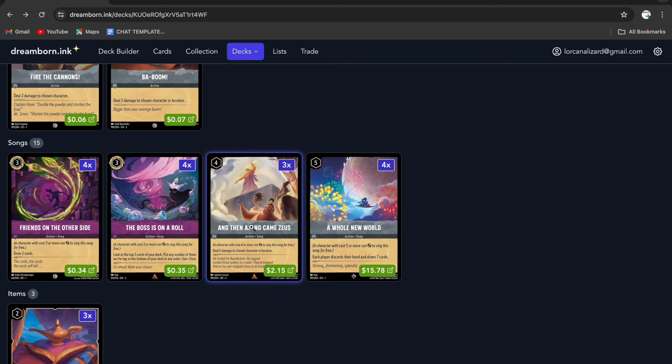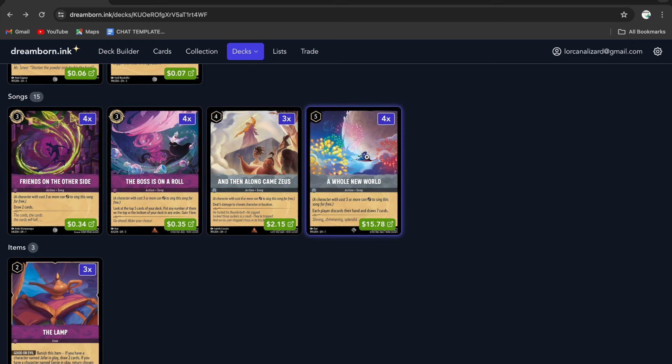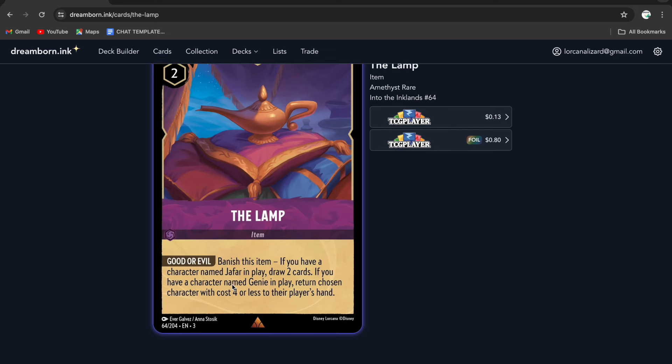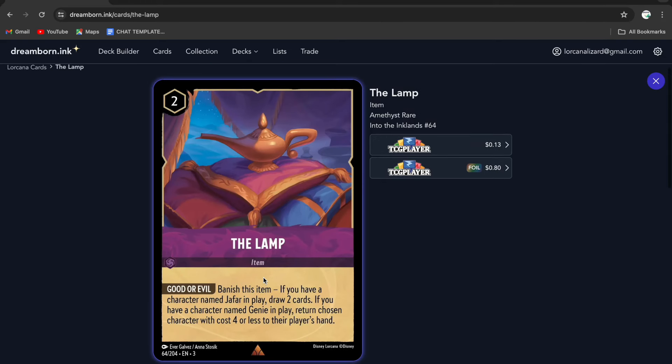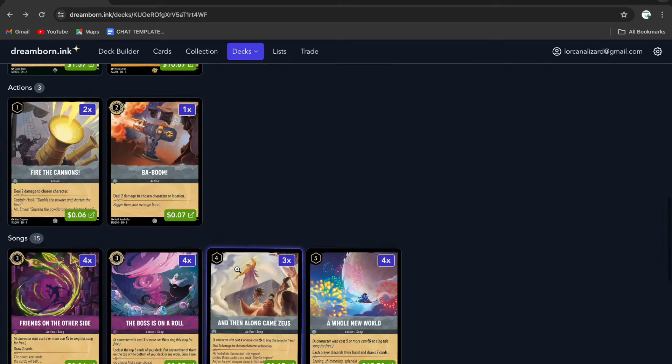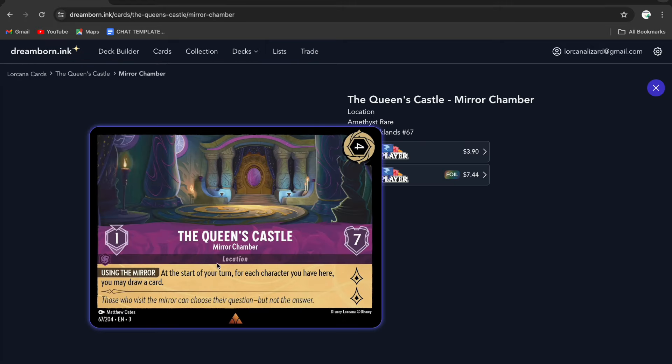For items, I'm running three copies of The Lamp — excellent in this deck. You can banish it, and if you have a character named Jafar in play, you draw two cards. You pretty much always have a Jafar in play, so this is very helpful for cheating out extra lore when your Jafar Striking Illusionist is exerted but you don't have access to A Whole New World. Lastly, running four copies of The Queen's Castle for more card draw. This doesn't help your Jafar because it draws at the start of your turn when he's not exerted — unless you get silly and use a Winnie the Pooh 'I'm Stuck' card to exert your own Jafar, but that's kind of silly, though it'd be funny. It gains you two lore, has seven willpower, and is inkable.